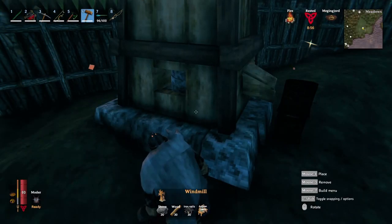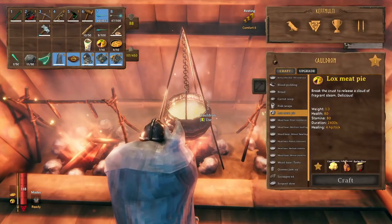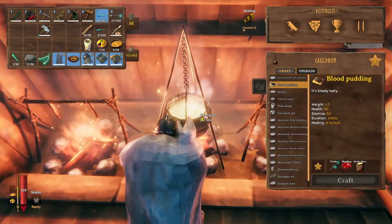Load up your windmill with the barley you've been collecting so you can process it into barley flour. Once you get your first barley flour, you unlock the recipes for lox meat pie, bread, blood pudding, and fish wraps.